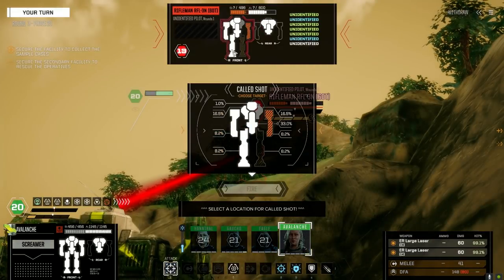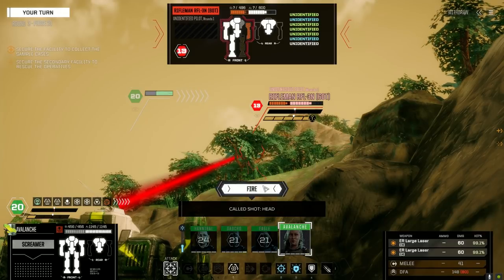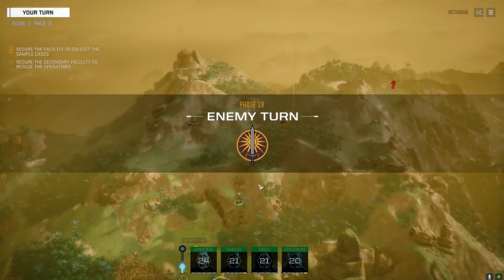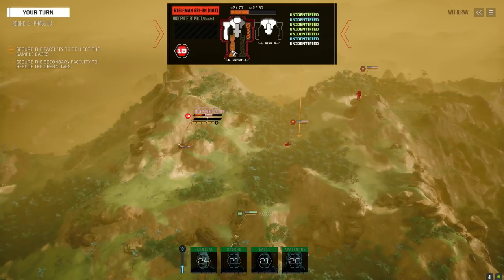99% chance to hit — how much armor does it have in the leg? I can see it's pretty low. Let's just try for a headshot — nope. We got a leg shot though. Nicely done — and an arm too.